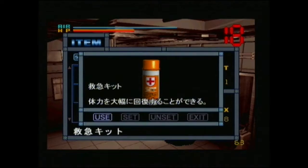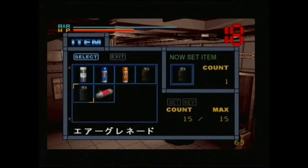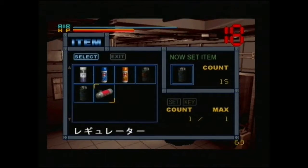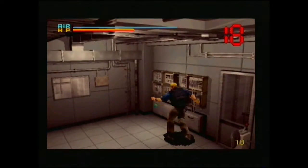That chemical is used to solve a puzzle. This is obviously first aid, which heals different amounts as you would expect. This is a grenade, and this is an air grenade — you'll find out that air grenades refill your air if you're in a room that doesn't have much oxygen. This is a rebreather, but you don't have to worry about that because it automatically equips when you're in a room with no oxygen or you're underwater.